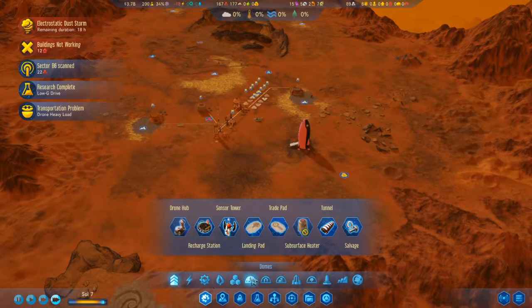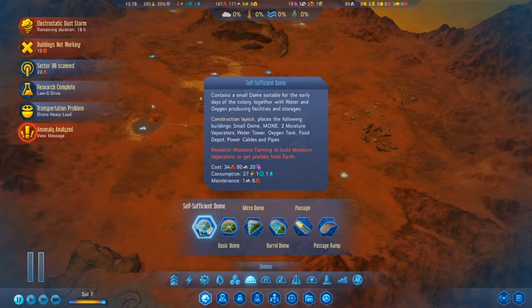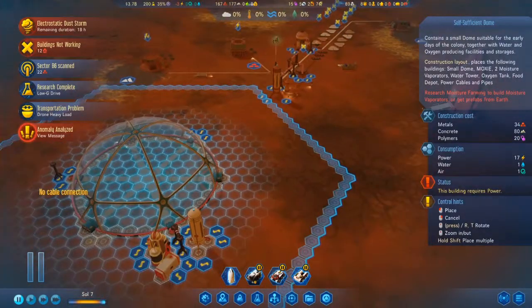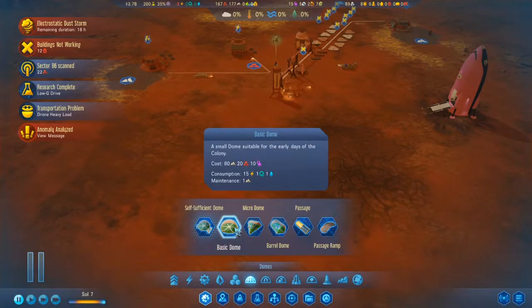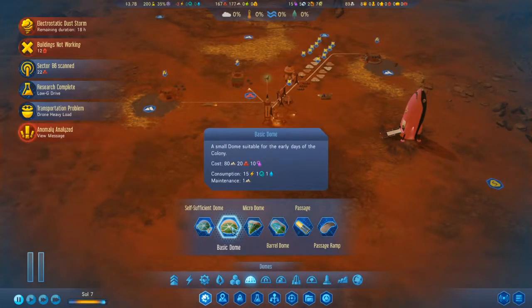I could start construction on a dome — I don't have to power it right now. Self-sufficient dome: contains a small dome suitable for the early days of the colony, together with water and oxygen producing facilities and storages. Places the following buildings: small dome, MOXIE, two moisture evaporators, water tower, oxygen tank, food depot, power cable and pipes. But I have to research moisture farming to get the moisture evaporators, or get prefabs from Earth. It uses more metal than the basic dome and has metal maintenance — probably because it has the MOXIE and stuff built in.